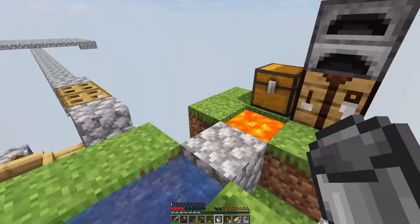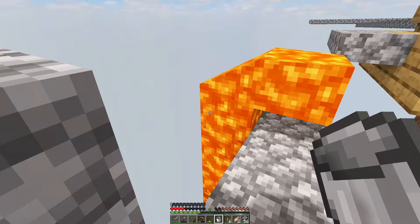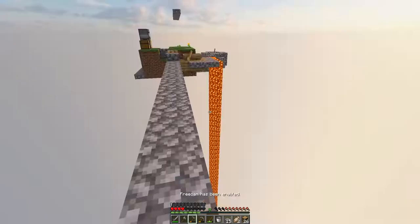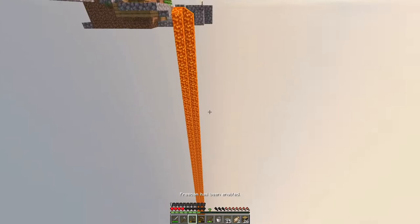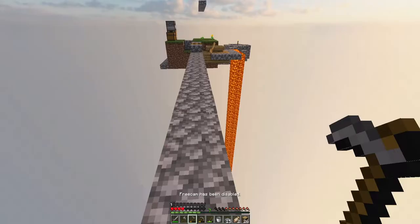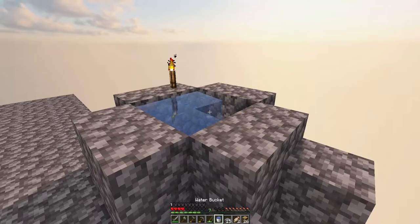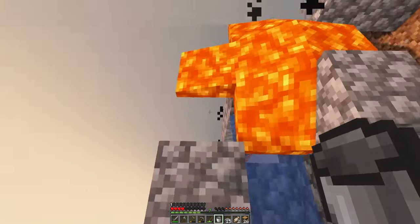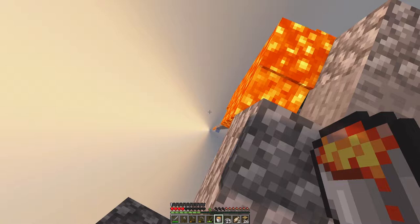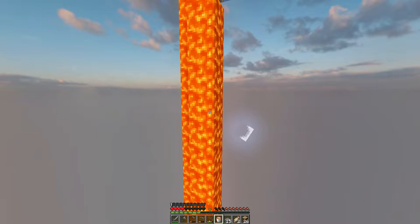Skipping ahead a little, I'm going to start making my way to the bottom of the world. I'll place lava and let it run all the way down to level negative 64. After a few minutes, we can see it's not moving down any further — it's at negative 64 — so we're ready to turn this into cobblestone. I pick up the lava and watch it go.